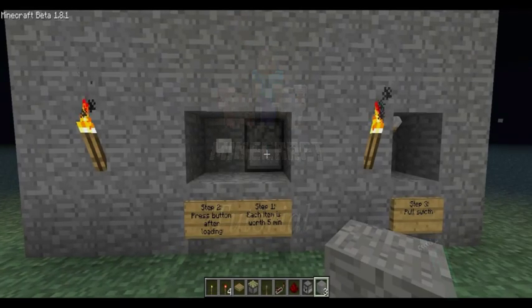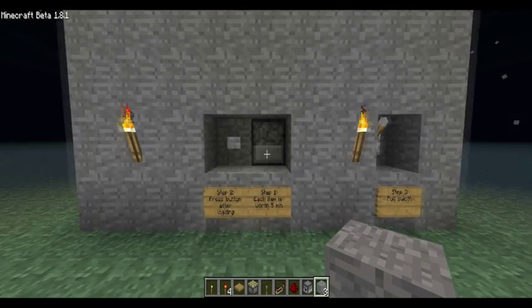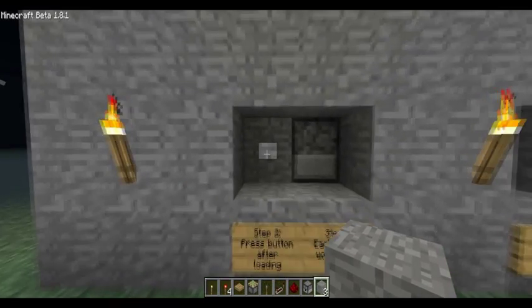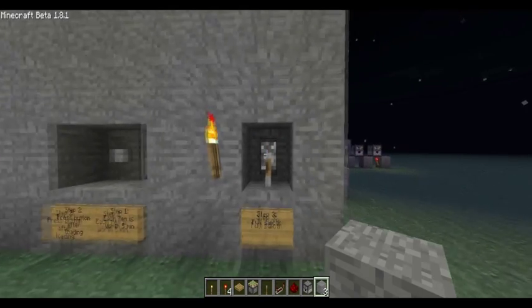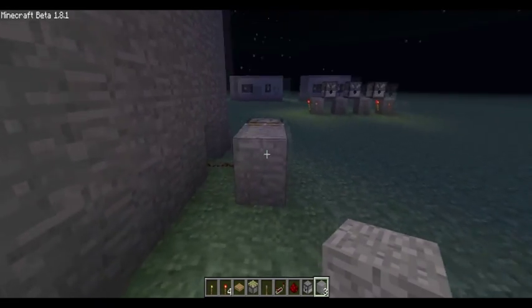So what I've made here is a very simple timer. First, you would place blocks in the dispenser. Each block represents 5 minutes, so 3 blocks is 15 minutes. Then you press the button and pull the switch down. And in exactly 15 minutes this piston will activate.